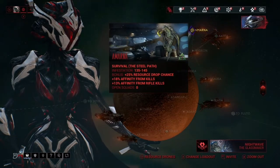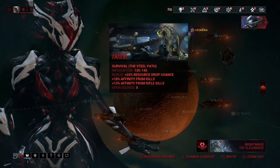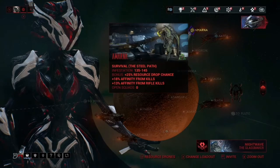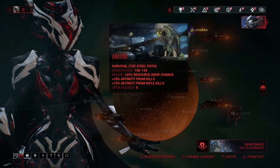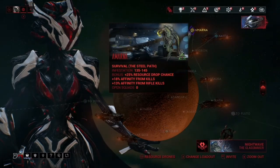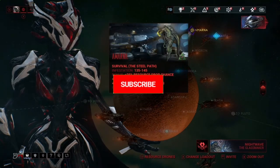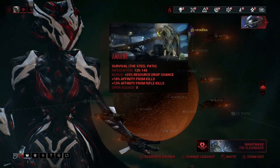When using Khora, do be careful — she is really squishy at high level enemies. Around the one-hour mark she can get one-shotted by the infested that pull you. I got one-shotted twice while doing this, so you have to be careful. Make sure you always have Pilfering Strangledome up, because if you don't, enemies won't get captured by it and will just be pulling you around. Always keep an eye on your dome's timer.